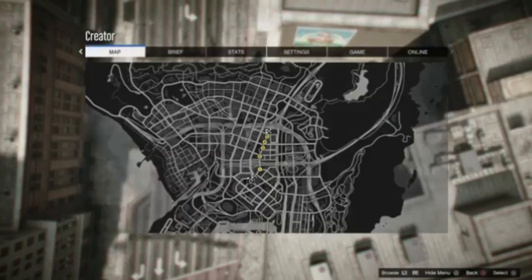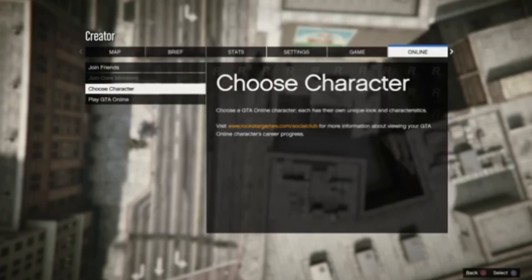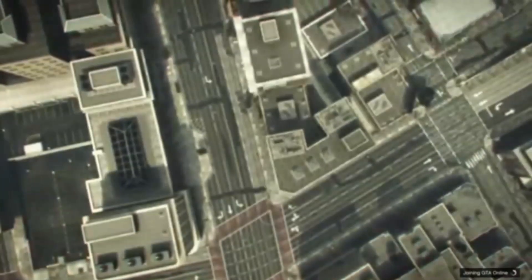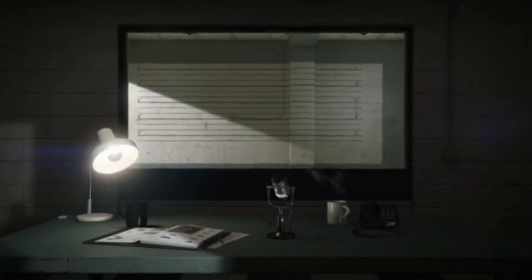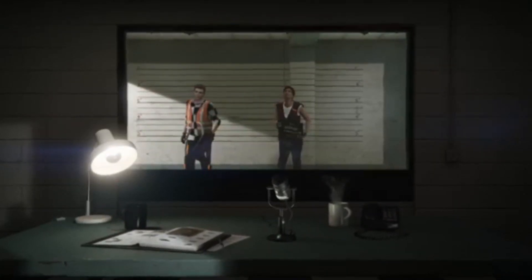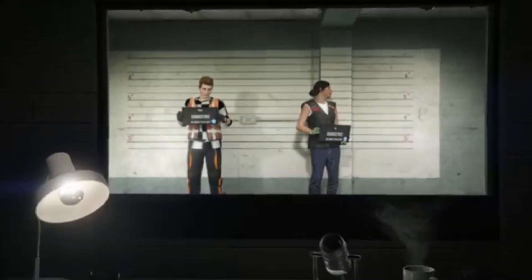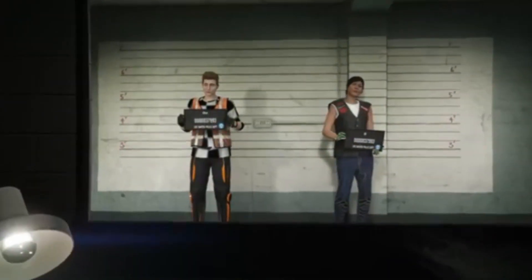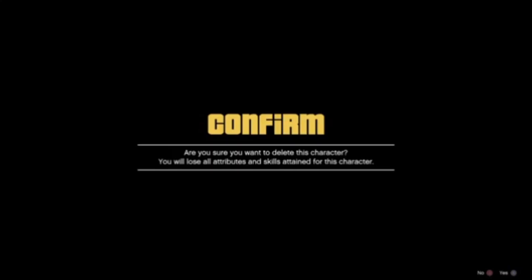Once you finish testing it, click OK on that screen, then click options, go to online, and then choose the character. Once you get here, go ahead and delete your female character that you just put the clothes on.